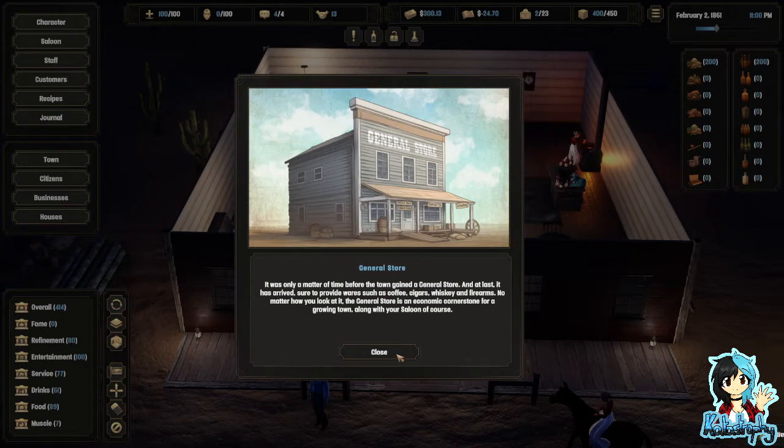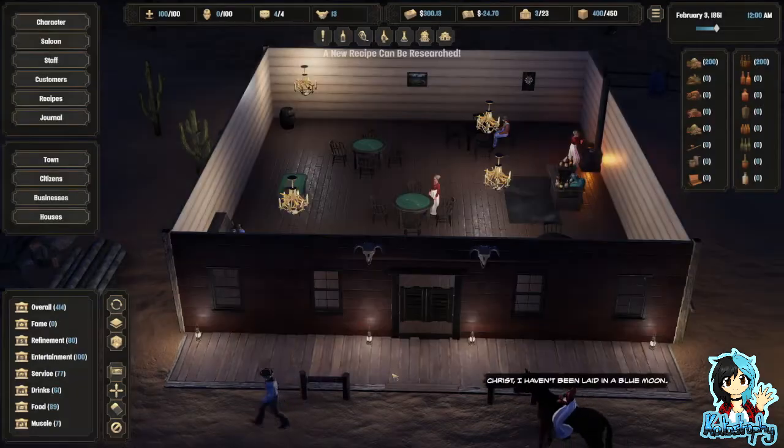It was only a matter of time before the town gained a general store and at last it has arrived. Sure to provide wares such as coffee, cigars, whiskey and firearms. The general store is an economic cornerstone for a growing town, along with your saloon, of course.